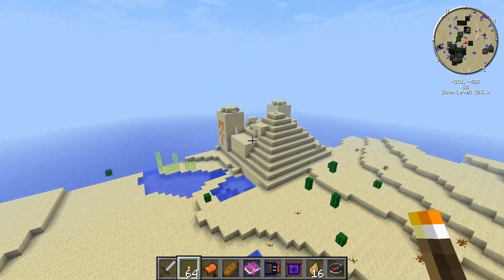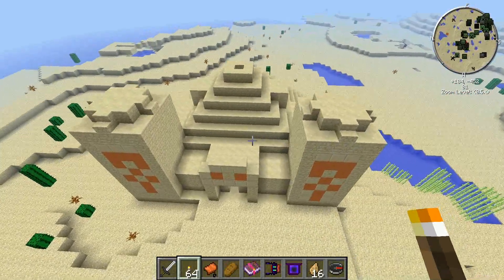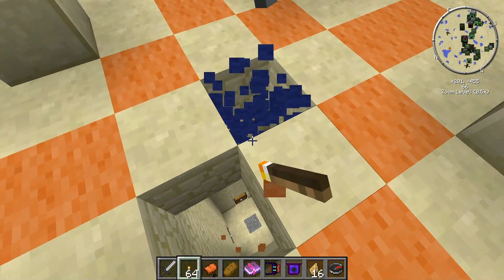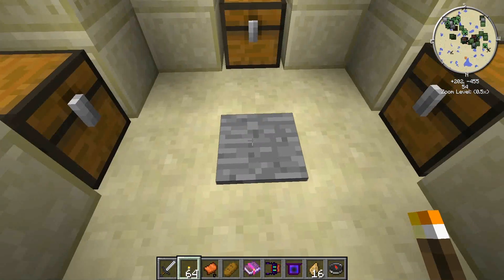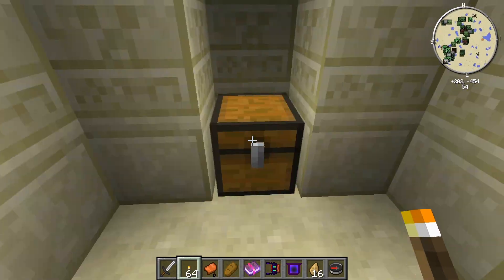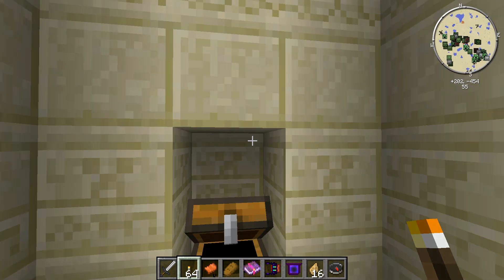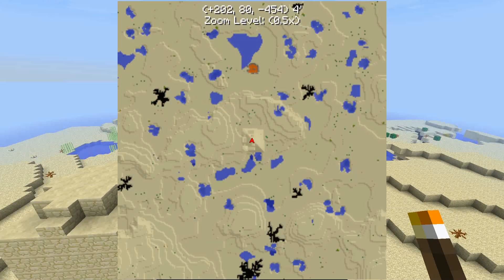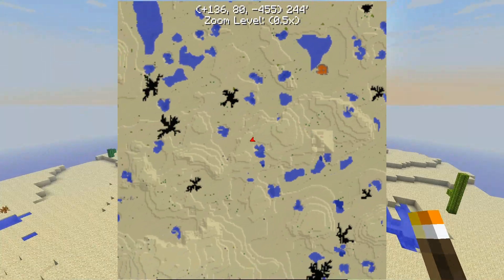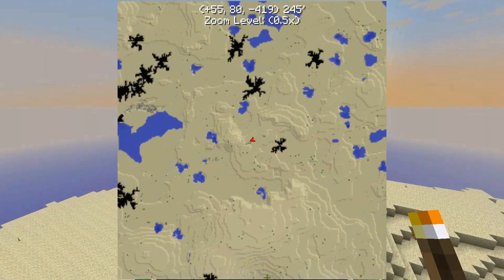Oh — a desert temple! Check out the position, guys, so you don't forget. Look how cool this looks — it just looks like a pharaoh himself stood here. Let's see what's in the chests: more armor, shiny ingots, and a Thaumium pickaxe — I'll take that! Weapons and emeralds too. This seed just keeps getting better and better.